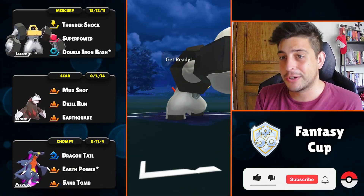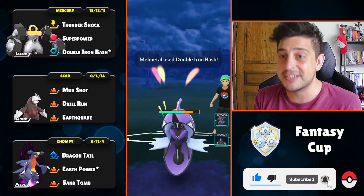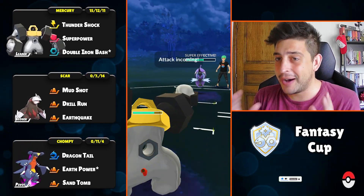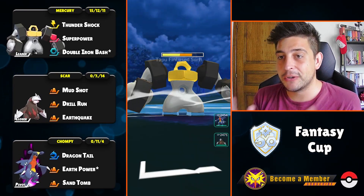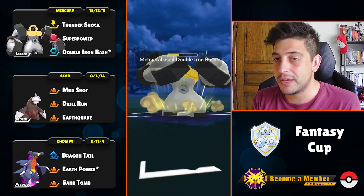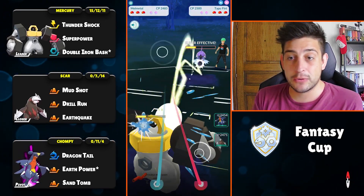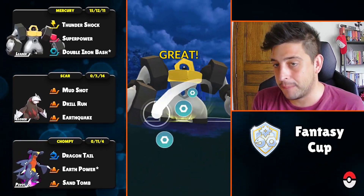Into the next one now and we're having Tapu Fini up in front. Over here we're having that charge move coming up — we know we can survive at least one so we can just take it, and right after those Double Iron Buses will charge up to destroy our opponent.